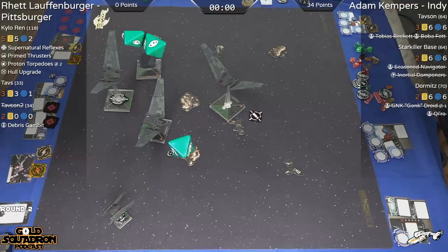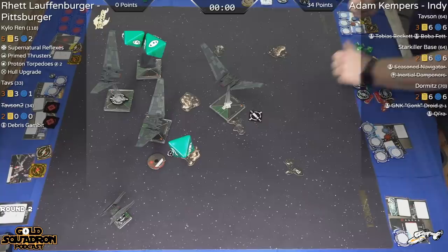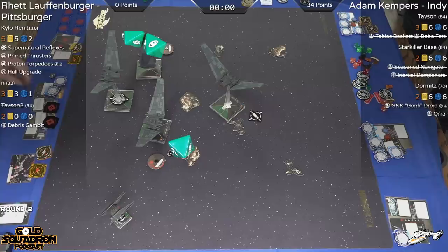Both players are now standing opposite sides of the table, staring down at their dials. We see Adam is setting his pretty quickly — kind of knows what line he's going to take.